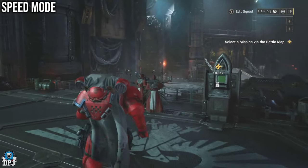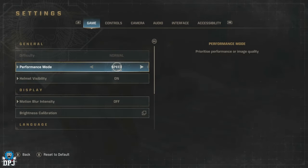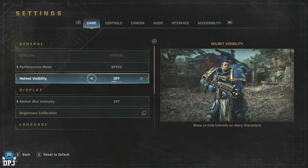The fluidity of those extra frames in my opinion are 100% worth any fall in image quality, if there's even much lost. Quality mode for me is 100% 30 frames per second, and coming from playing Black Myth Wukong on PC on high settings, my eyeballs felt like they were melting. Try Speed first — if you do notice your game quality dropping too much, probably switch back to Quality.